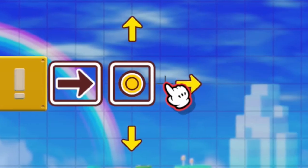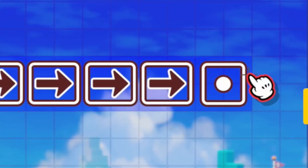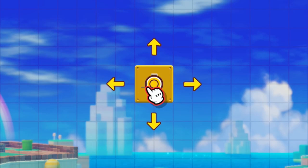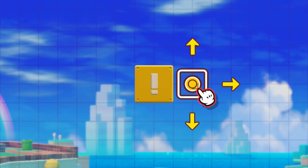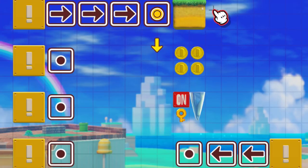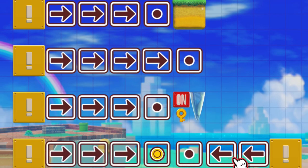An exclamation block contains a linear sequence of up to 10 2x2 blocks within it. The path of these blocks can be drawn out from any cardinal direction of the initial exclamation block. The path cannot cross through any solid terrain, coins, most gizmos, or any other separate paths.